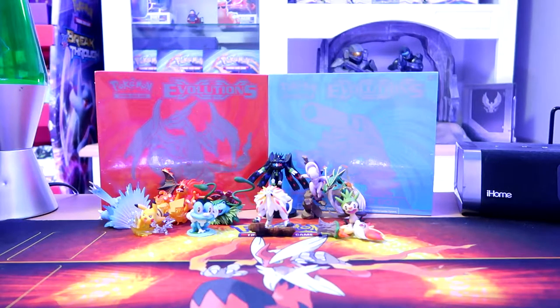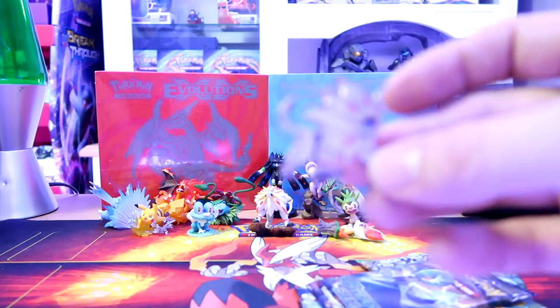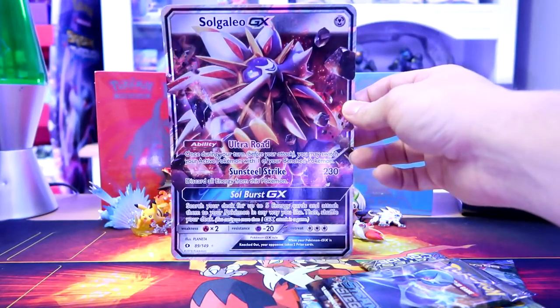We've got some packs here and some cards too. I think there's five packs in here - dropped one. Here's the Sogaleo figure, we've got the pin, and we have the oversized card right here - the Sogaleo EX.